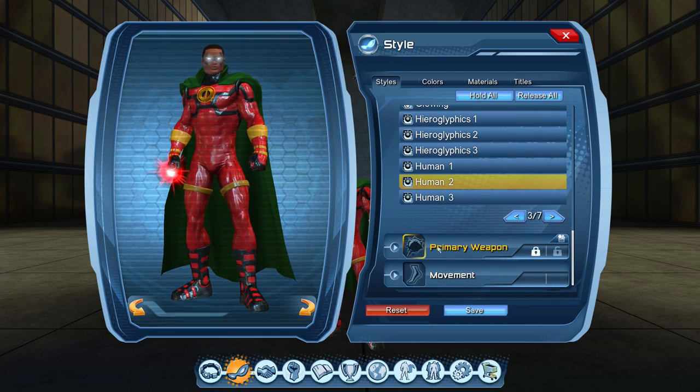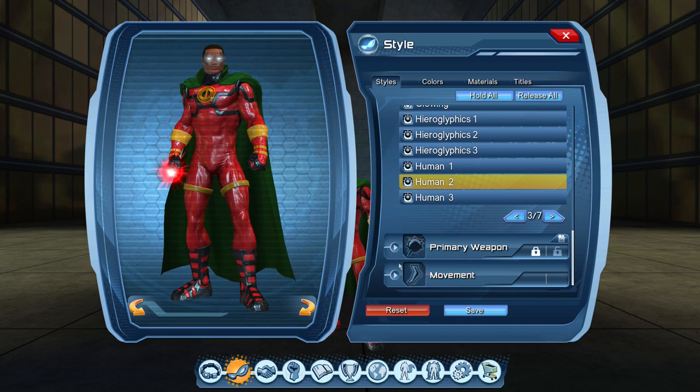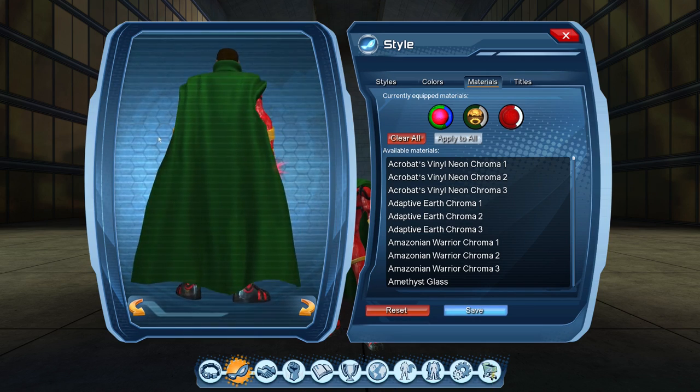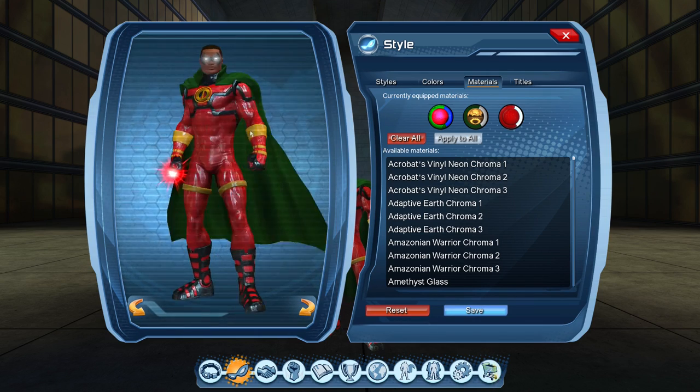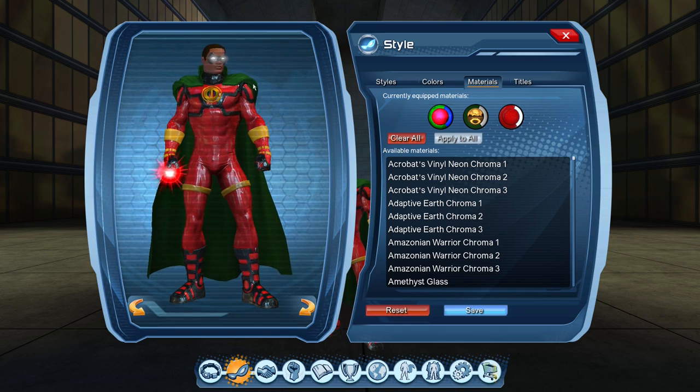Weapon — I don't have one equipped since this is just a style menu, like a style armory. Movement — I don't have anything set for that either, I just keep that on default most of the time. Materials — I'm using the Green Royal Chroma for the cape, it has a really nice slick appearance to it. And then I have the wet paint material on everything else, including the head style. The only thing I don't have it on is the cape and the emissive eyes — you don't want to cover those up.